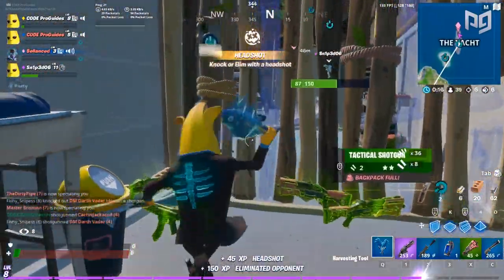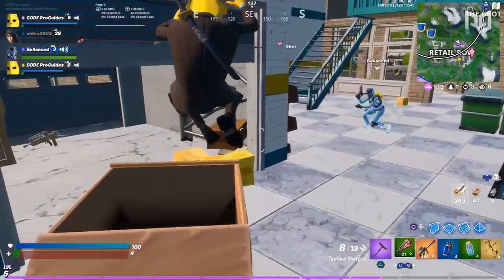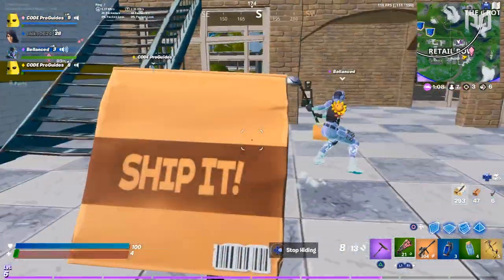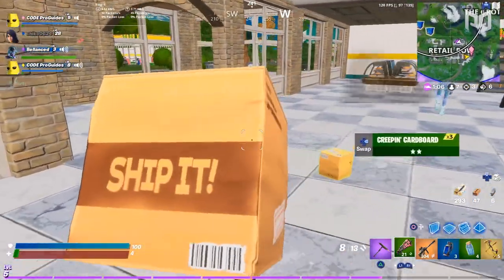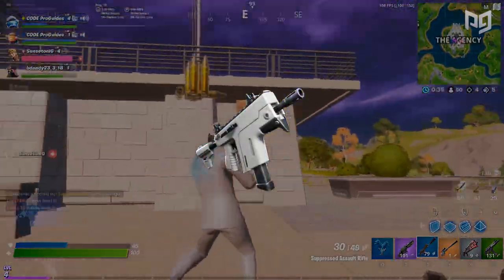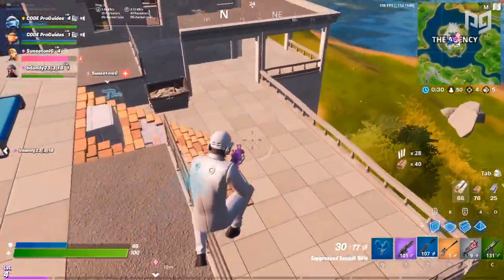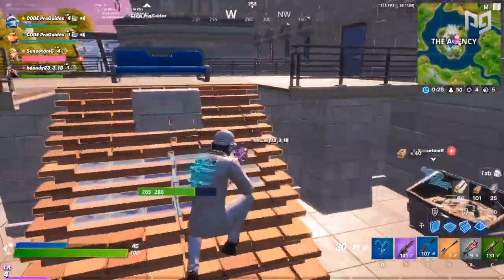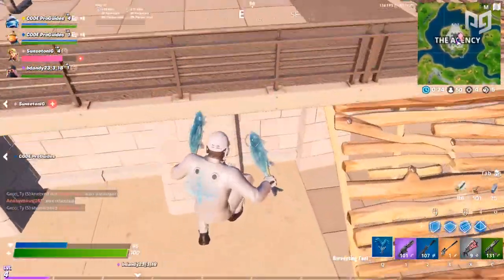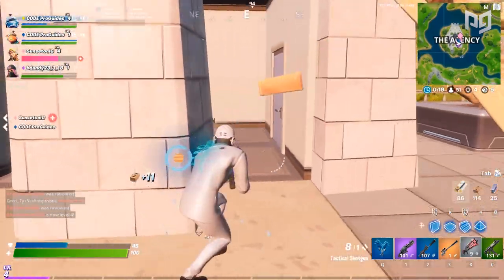The creeping cardboard is essentially a bush but in the shape of a cardboard box - a really funny addition that doesn't make much of a change to core gameplay. A new SMG has also been added called the rapid fire SMG, which does 15 damage and shoots 15 shots per second. This is an interesting addition with a completely different fire rate and damage output than the other SMGs.